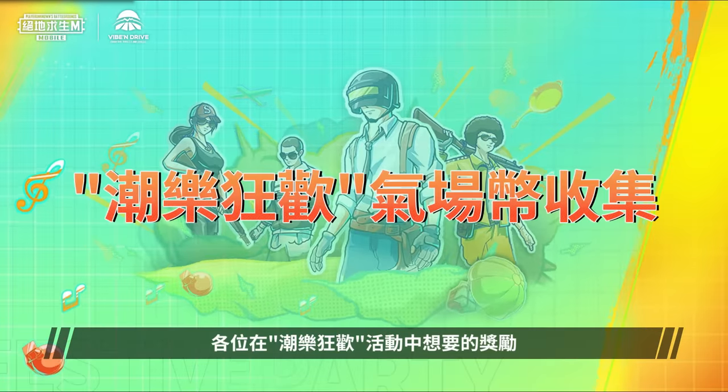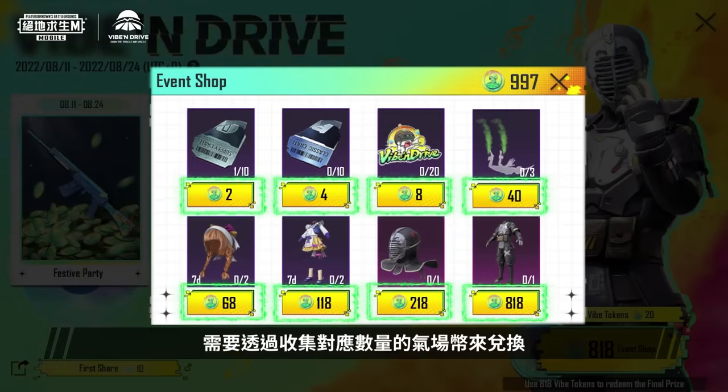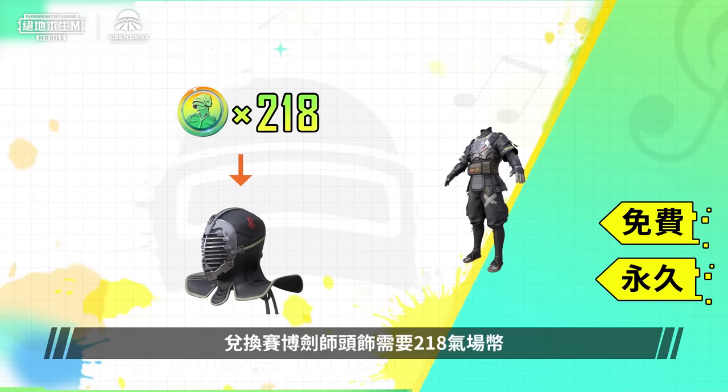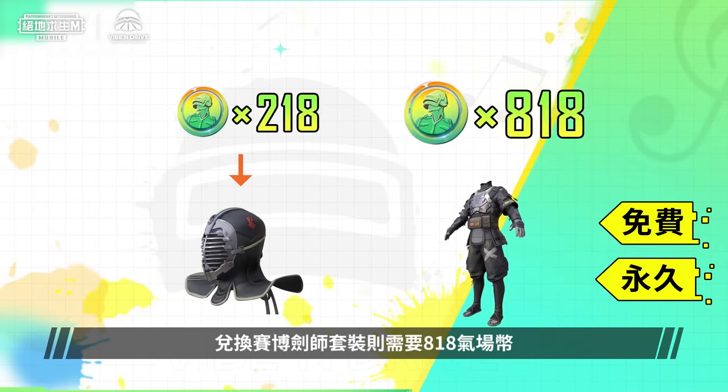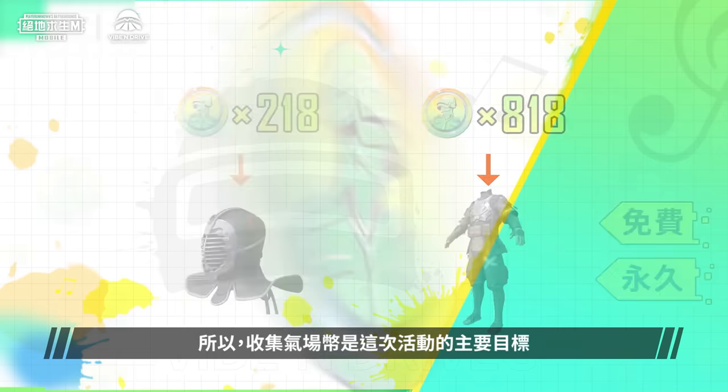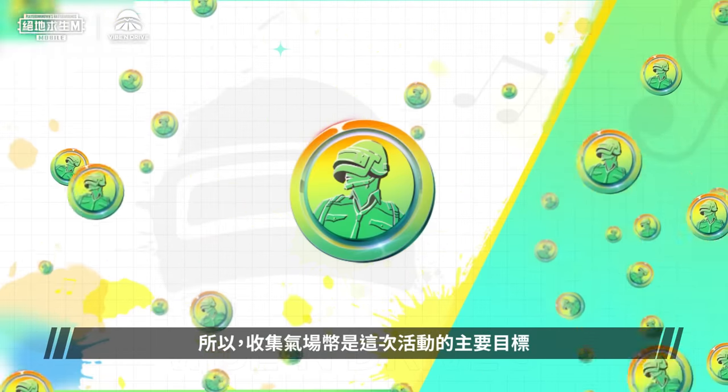The rewards in the Vibe and Drive Event Center can be redeemed by collecting the corresponding amount of Vibe Tokens! Taking our two free permanent legendary items as an example, it takes 218 Vibe Tokens to redeem the Kendo Master Cover, and 818 Vibe Tokens to redeem the Kendo Master Set! Collecting Vibe Tokens is the main goal of this event!